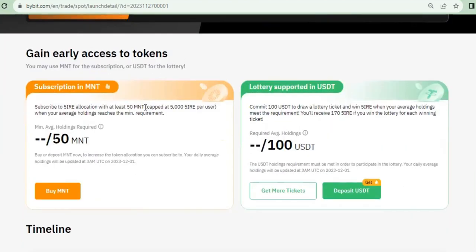The more MNT token you have, the more you start to gain, because this will be calculated based on your holdings. The minimum you need to participate is 50 MNT, which will be around 25 dollars because MNT is currently trading at 54 cents. If you are going to use USD, the minimum you need is 100 USD, but the more USD you have in the wallet, the more you start to gain.